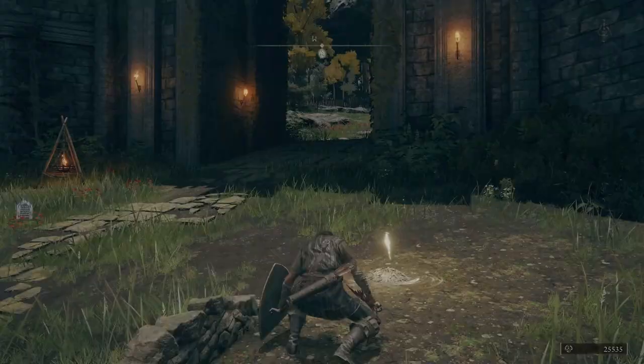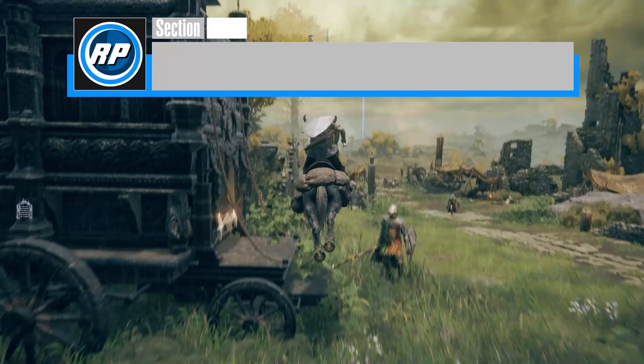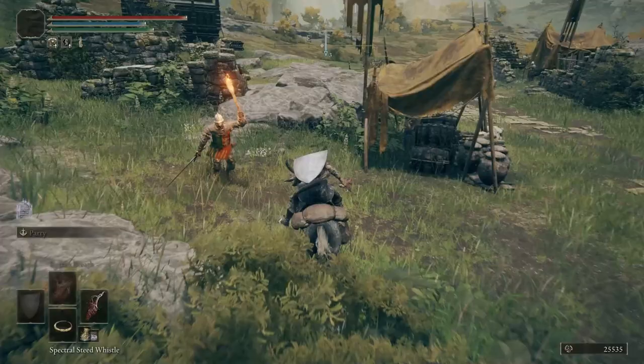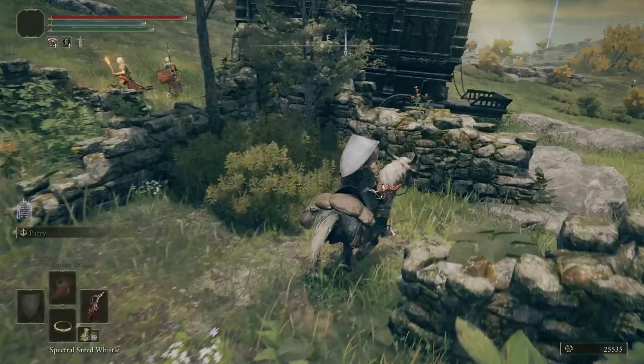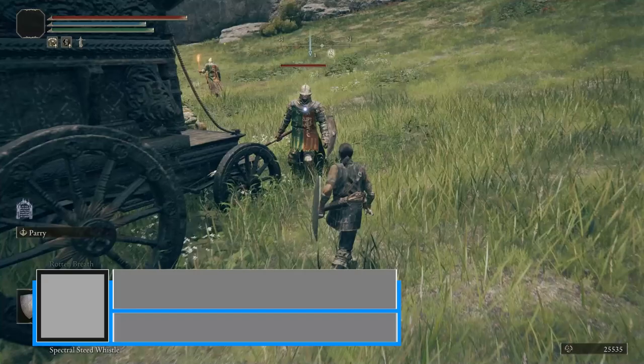The Bandit starting class has a bleed dagger already, but if you did not pick Bandit, we need access to a bleeding weapon. There are two options. First up is the flail — it's close by in the gate ruins. This does require 18 dexterity to use effectively, which will limit its usefulness, but it's an easy pickup. Simply head east from the Gatefront Ruins site of grace. When you pass the second stagecoach on your left, head to the back and open the chest to find the flail. It's a quick pickup but likely far outside your stat requirements at the moment.